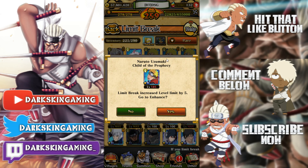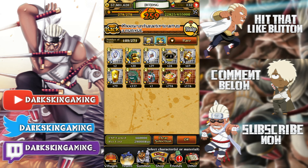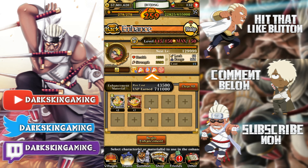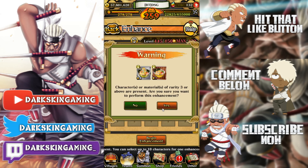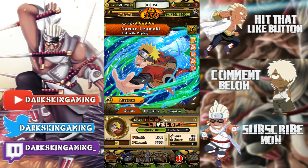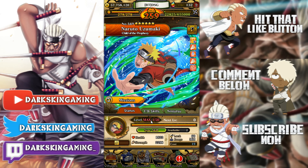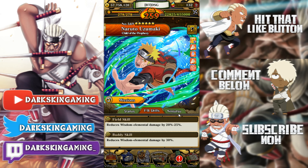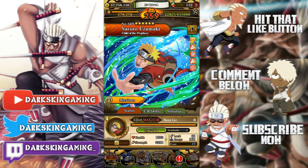Naruto Ultimate Uzumaki Child of Prophecy — and I think this will be every, yeah, max limit break. Naruto is actually a really good unit. His stats are insane — like 40 for a regular banner unit, he's crazy good. Obviously Samurai Hashirama is better, but he's exclusive. His field and buddy skill are amazing, his jutsus are amazing. He's just an amazing unit in my opinion — one of my favorite regular units in the game.